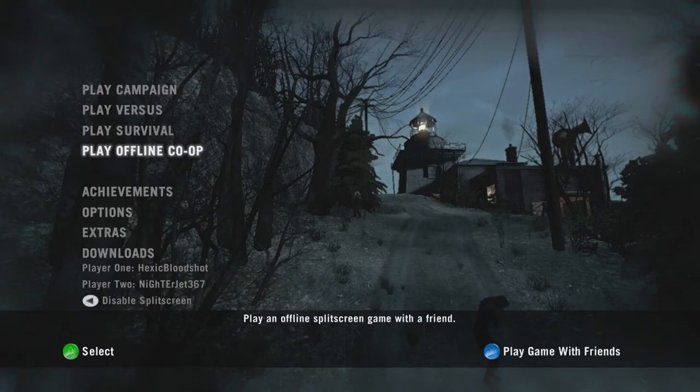Hello and welcome to Fun Game Station. In this video we're going to be showing you how to get the Tongue Twister achievement in Left 4 Dead 1. Free yourself from a smoker who has grabbed you with his tongue.